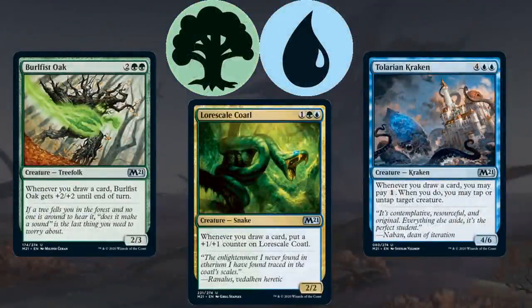Moving on to Blue-Green, this is a very cool deck built around drawing cards. The gold uncommon is Lore Scale Coatl — a 1-blue-green 2/2 that puts a counter on itself every time you draw a card, growing rapidly with card draw. Burlfist Oak gets +2/+2 until end of turn whenever you draw a card, so drawing multiple cards in a turn can hit your opponent for 4, 6, 8 or more. Talarian Kraken at uncommon lets you tap creatures whenever you draw a card, stopping attackers if you draw on their turn or stopping blockers if you draw on yours.